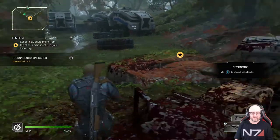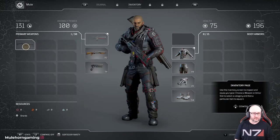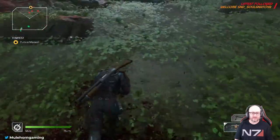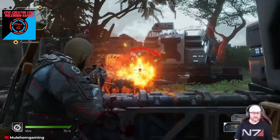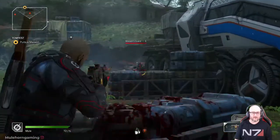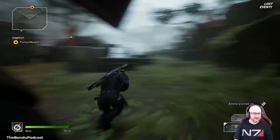Pull X to interact with the object. Oh nice — I'll go to my inventory and equip it. Got my inventory space, man. It's a much better gun. The UI looks really nice — nice and clean. I'm thinking I'm gonna love this game, guys — just being honest.